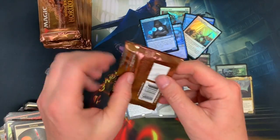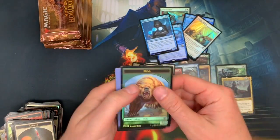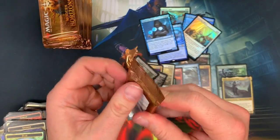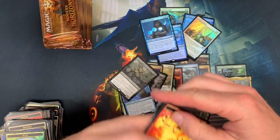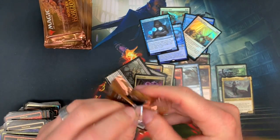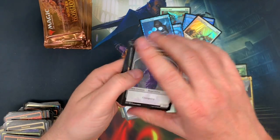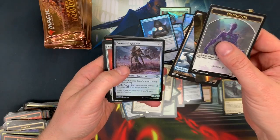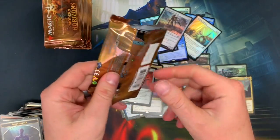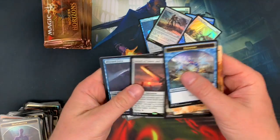Naga. Plague Enforcer — or was it Plague Engineer? Kaya's Guile. Formstead — ooh and Altar of Dementia, second one, that's nice. Sort of Sinew and Steel — definitely take that.